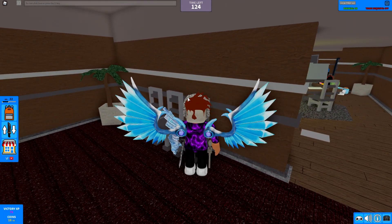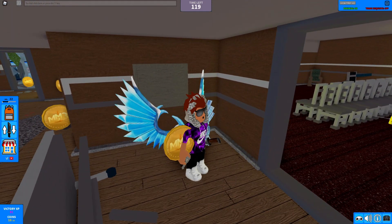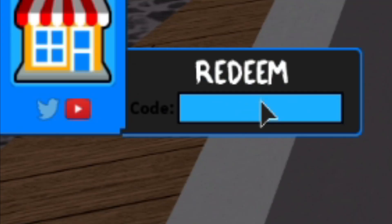So the first code today — let's start off with a new one, which is R41N. Type that in, click on it, and press Enter on your keyboard. As you can see, it says redeemed.